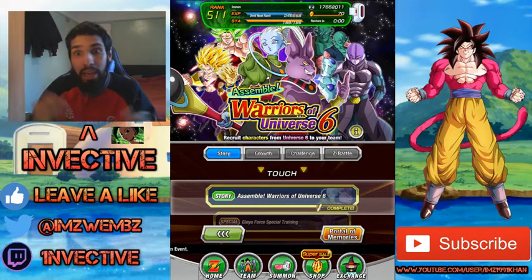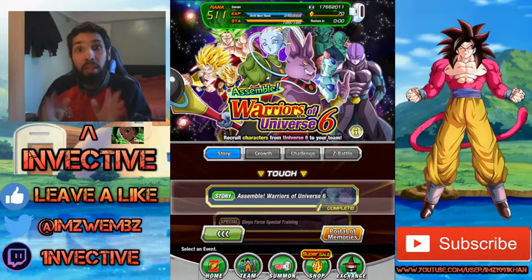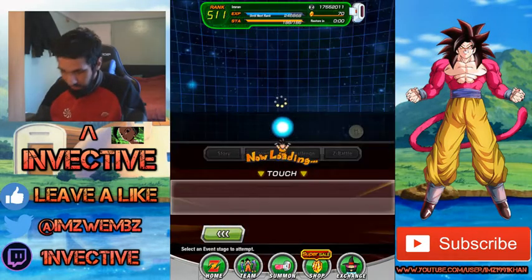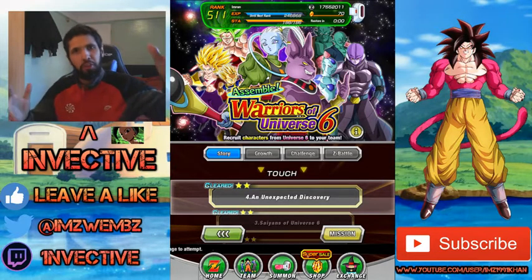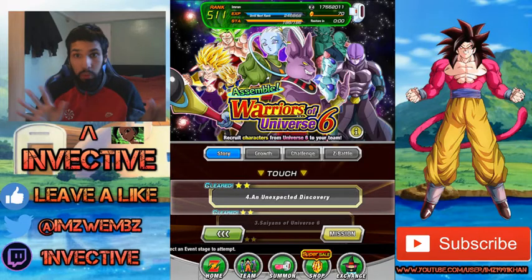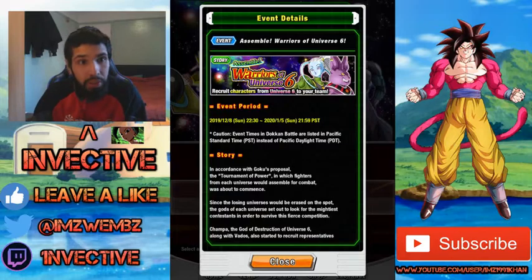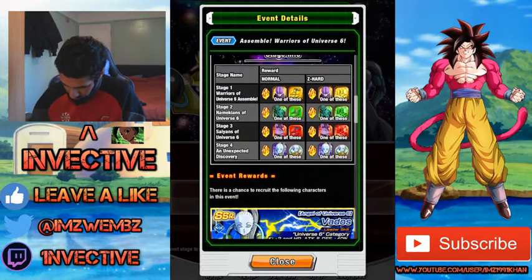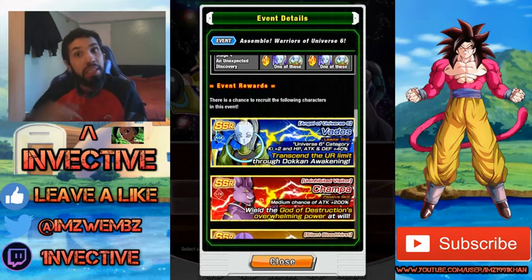In this guide I'm going to show you how you can collect many copies of the same character, how you can make the grind super easy, and why it's a must to have a lot of these units. The event is called Assemble Warriors of Universe 6. There are four stages, each with a character you can collect, plus a whole bunch of extra missions and rewards. You can get SSR Vados, and she's the only character in this event that has an awakening.